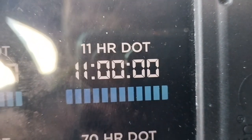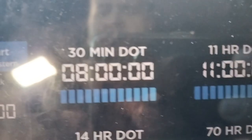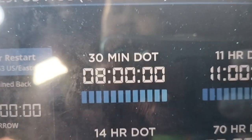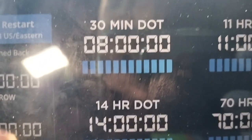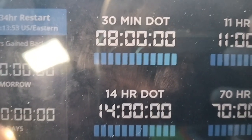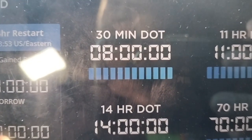The eight hours is your initial start drive time — that's all you're allowed to drive initially. But you can drive up to 11 within your 14. In order to get that 11 activated, you have to take a 30-minute break before the eight-hour window runs out. You can't do it too early — wait until about three hours in or later, then take your 30-minute break to activate the 11. That's how you get three more hours back.